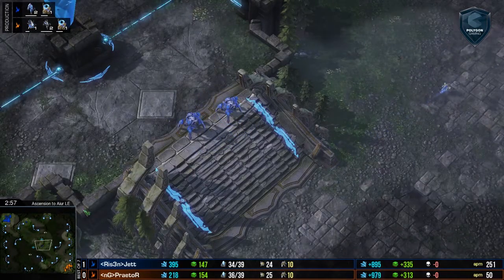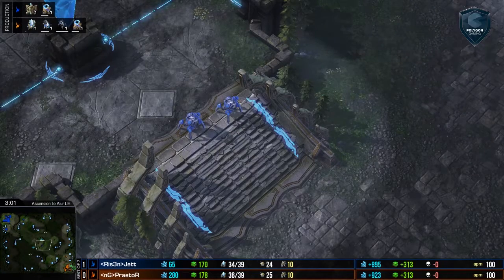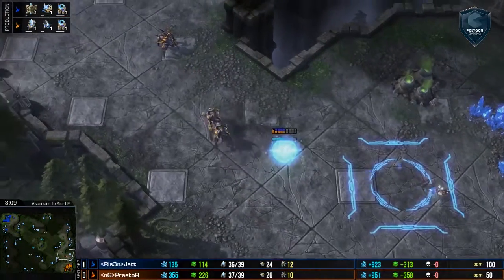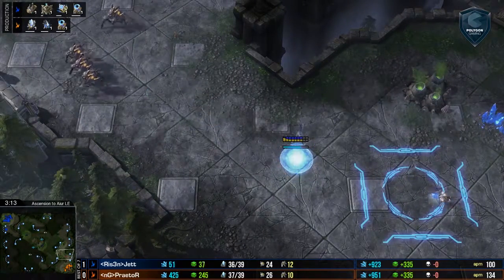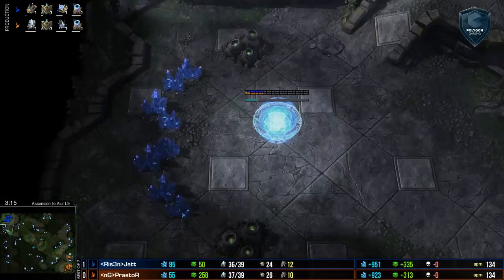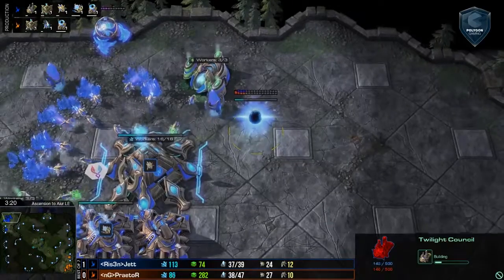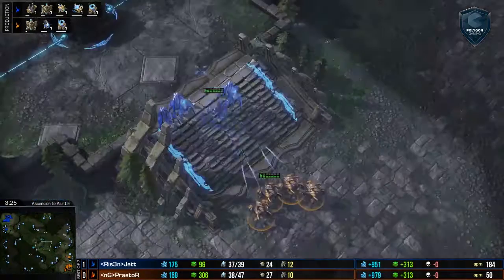Jett is choosing to go out to the middle of the map with his stalkers, and Praetival — sounds like a Latin general or something — is just scouting the flanks. Mirror builds, but a little different choice on how to use those first couple stalkers. And then a little bit earlier Nexus here for Jett. Praetival puts his Nexus down almost at the same time, so it's not that big of a difference.